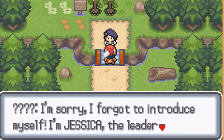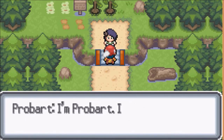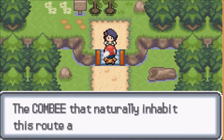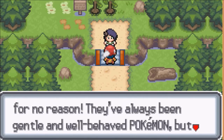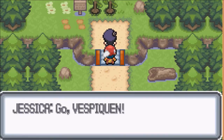I'm sorry, I forgot to introduce myself. I'm Jessica, the leader of the Inhor City Gym — the first gym in the Zahara League. I'm Pearl Bartlett and I was just on my way to challenge you. Well, the gym is closed right now due to a very serious crisis. The Combi that naturally inhabit this route and Inhor Woods are acting strangely, attacking people for no reason. They've always been gentle Pokemon but something's happened to them. If you spot any Combi, let me know in Inhor. Go! Vespa Queen!